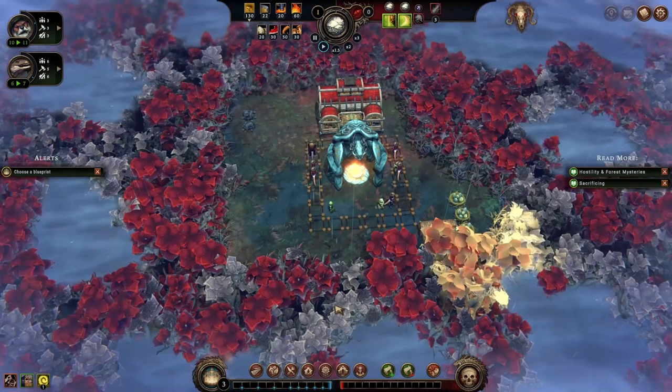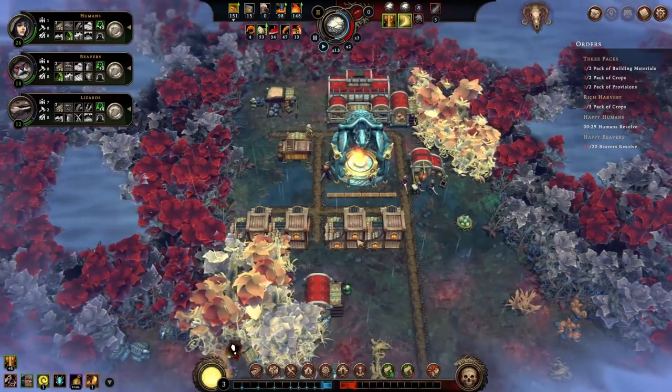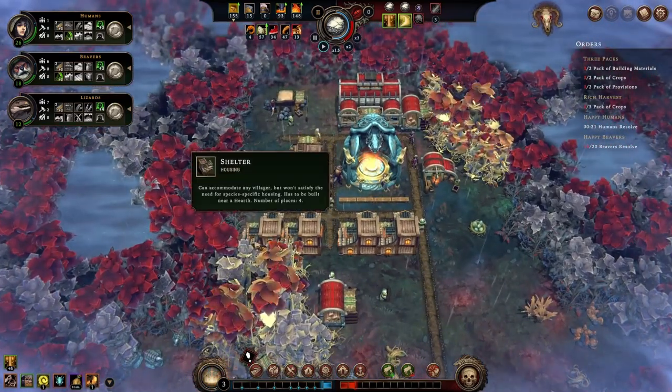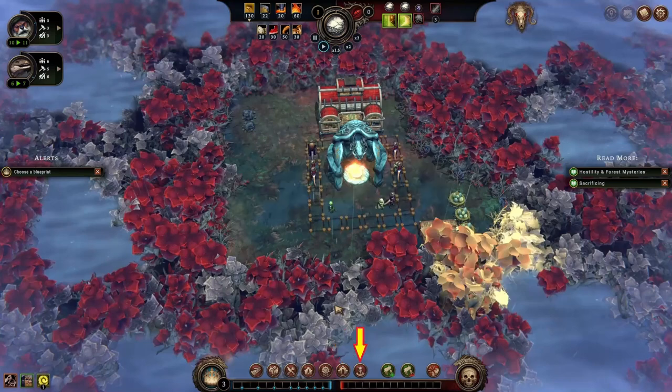There are different buildings we can construct: roads, resource gathering camps, food production buildings, shelters, and industry buildings. For example, if you want to make pies, you need a camp to gather the required resource for your mill to make flour, and then your bakery can use the flour plus meat from another supply chain to make pies. Next are city buildings such as the warehouse, hearth, and trading post, and lastly decorations. We need to unlock blueprints — when we start we can pick 3, and then every time we gain a reputation point we can unlock one more.